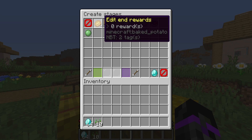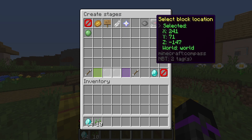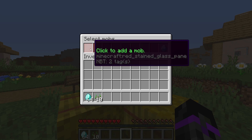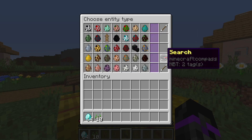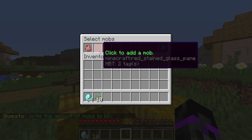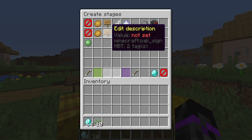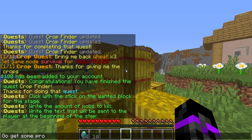Within the objective editor you can add specific rewards for when the player finishes that objective, set descriptions, and a starting message — everything is fully customizable, and it shows you the block selected. Let's add a new objective to kill pigs. We'll select entity type, search for 'pig', set the count to three, and click validate. We can also add a description or starting message — I'll put 'Go get some porkies'.